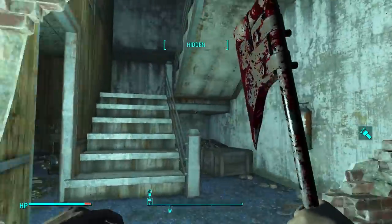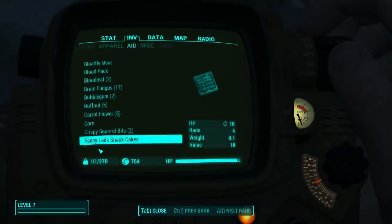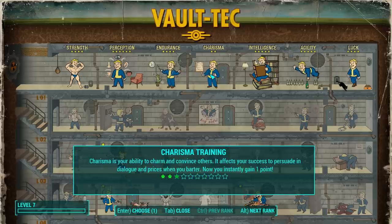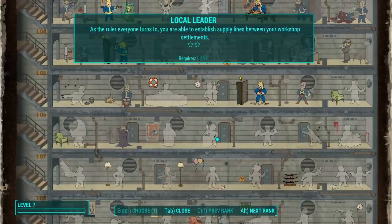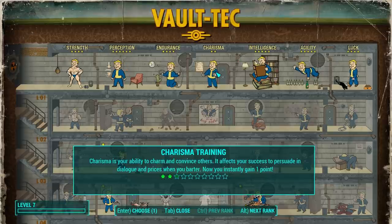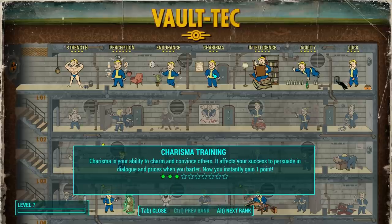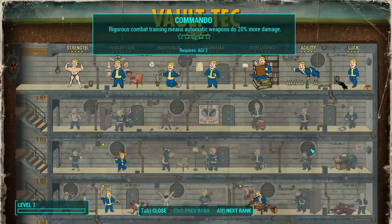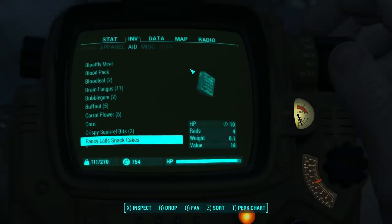Let's get back up here where we know it's relatively safe and take a look at our levels. Okay, level seven. We want to start doing some things in charisma — my charisma is extremely low. We're gonna need charisma for a lot of our town stuff. Local leader requires six charisma. Oh my god, I'm gonna have to put a lot of points in charisma. If I started over again I'd put more points in charisma for sure. They should really let you look at your perks before you choose your starting stats, because I didn't know how this worked.